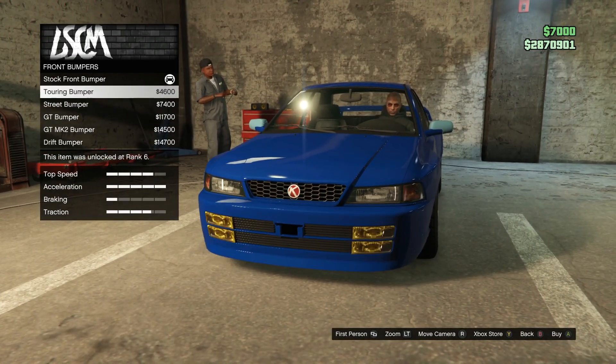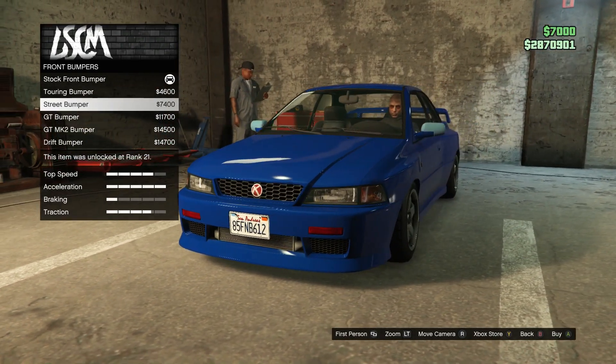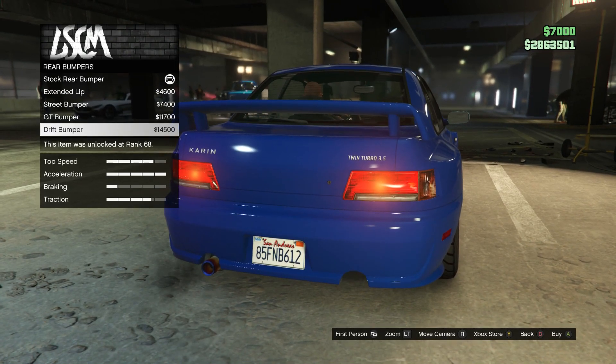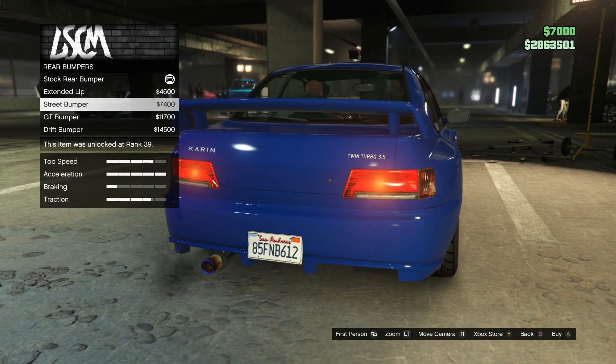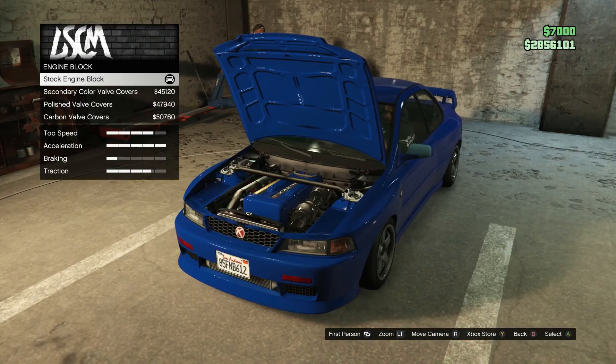The most fitting one for this theme is definitely the street bumper — you see a nice huge intercooler and it still looks neat. With the rear bumper, you do get the option for dual exhausts, however there is no dual exhaust — can you believe it? I think the nicest is the street bumper, so I'll go with that.